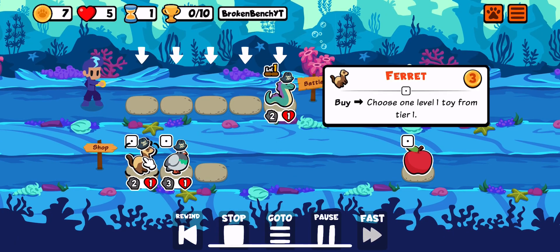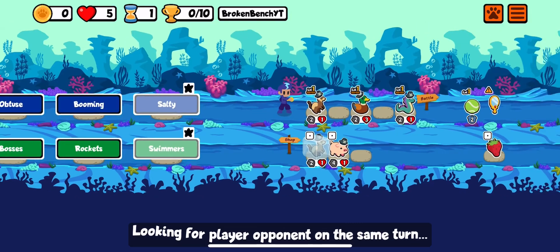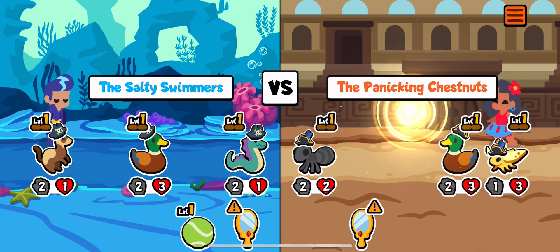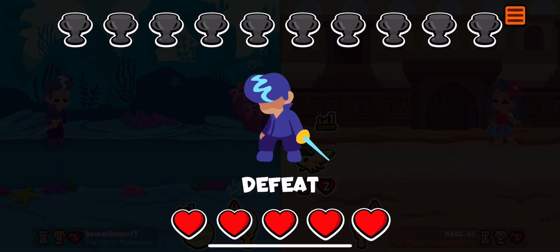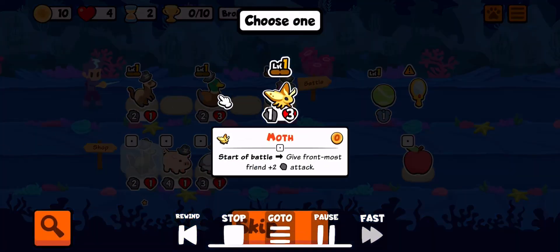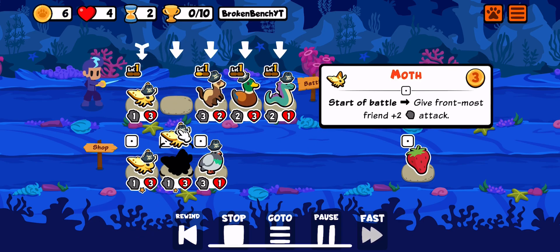We start off with Ferret and Basilisk and pick up another Duck. Here we face somebody doing Moth — we eventually buff their team with the rock, giving the front unit health. We get the free Moth, so we bring it in since it's free. We get two Moths in shop, which is pretty good, so we definitely take those and get a level up for next turn.